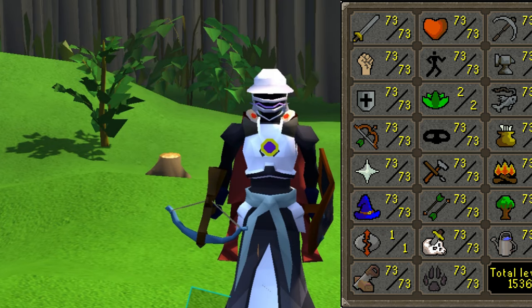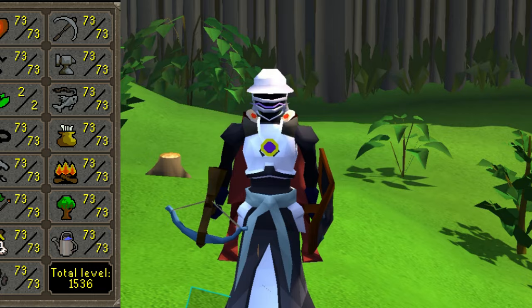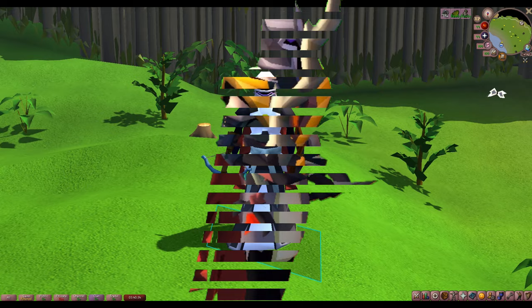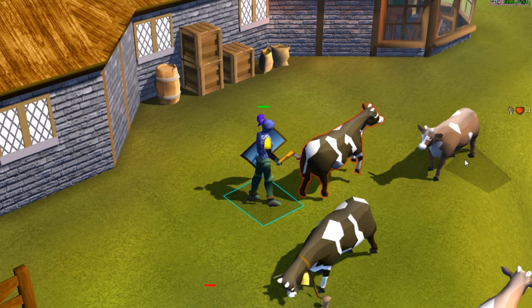For me, my definition of mid-game is your combat stats are around 70 to 80, and gear-wise you probably have a Rune Crossbow, a Warped Scepter or Iban's Blast, and a Dragon Scimitar. If you have better gear, that's great! These bosses are still a great idea to farm, but if your gear is much lower, you may want to focus on that a bit more before trying these bosses out.